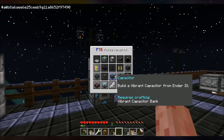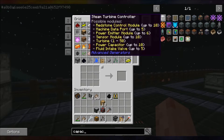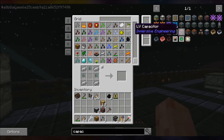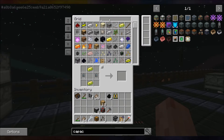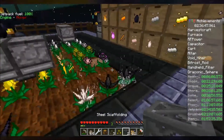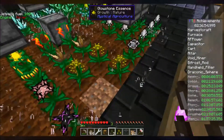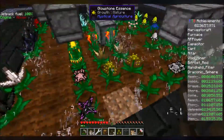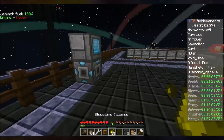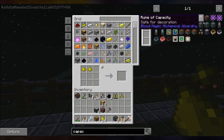Let's pick our next thing — this one: build a vibrant capacitor from Ender IO. Nice and easy — capacitor, capacitor bank, that's it. Really? After everything I've done, that's it? I need some glowstone — actually I have glowstone seeds planted. Get that out of the system. Glowstone essence — and I don't know what you do with this... you do that. Okay, super easy.